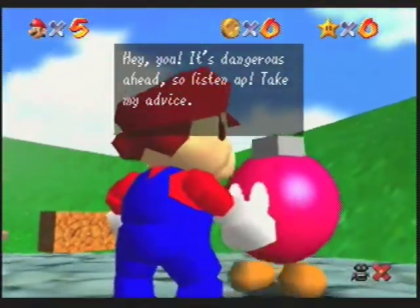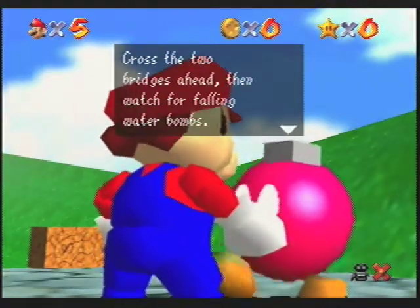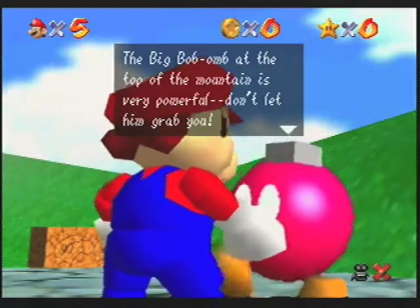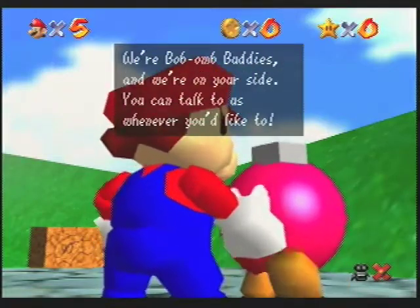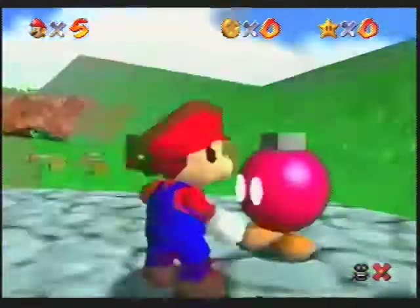Hey you! It's dangerous up ahead, so listen up! Take my advice — cross the two bridges ahead, then watch for falling water bombs. The Big Bob-omb at the top of the mountain is very powerful, so don't let him grab you. We're Bob-omb buddies and we're on your side — you can talk to us whenever you like. Aw, I feel loved.